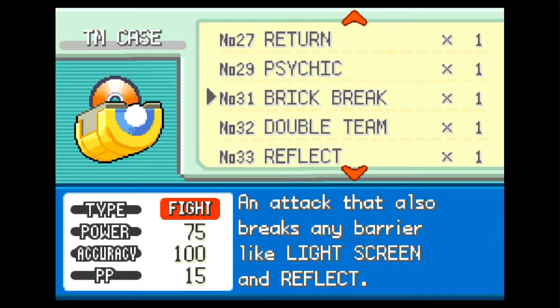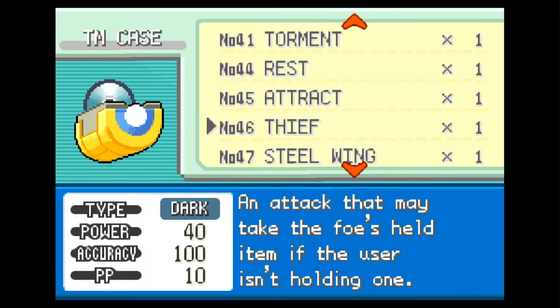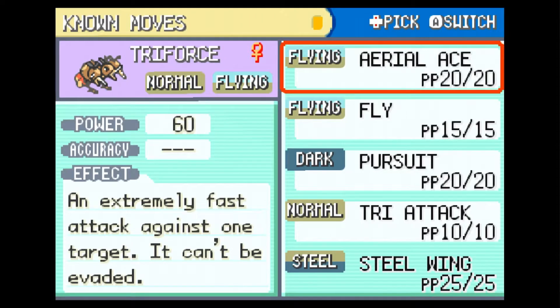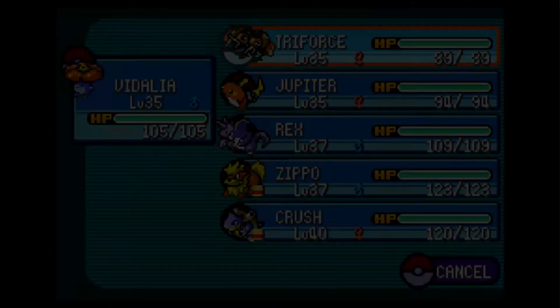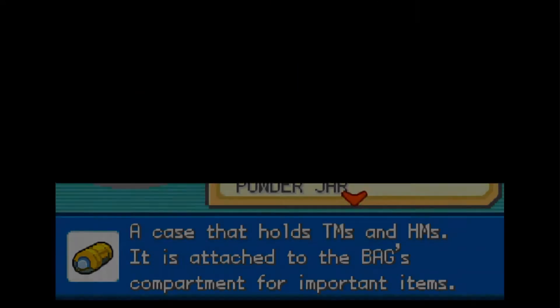Psychic — no. Brick Break — no, we also have Brick Break so we can teach that. Double Team, Reflect, Rock Tomb, Rest, Attract, Thief, Steel Wing. Steel Wing could be good for Triforce. What would we teach instead of that, though? This would just do some more coverage. Pursuit, maybe, but I don't think so. Yeah, let's go ahead and give up on Steel Wing. Snatch — I think we're good for now.